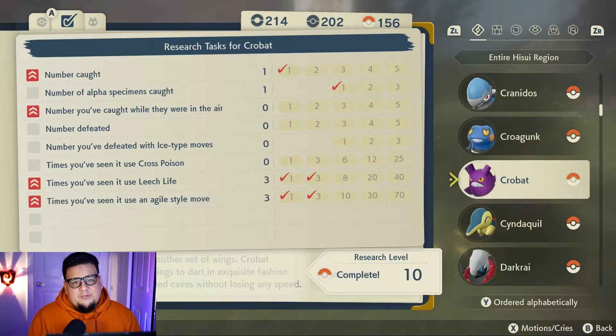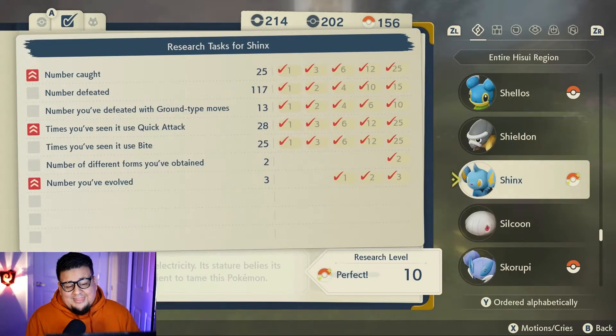Here's a fun thing I learned when I completed my first full research for a Pokémon. If you look at Shinx, I've completed every category and every tier. Now instead of just a regular Pokéball next to his name, he has a shiny Pokéball next to his name. The reason for that is because when you complete research fully for a Pokémon, it increases your odds of finding a shiny version of that Pokémon out in the wild.